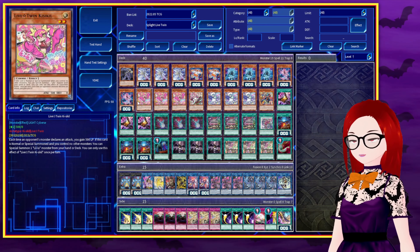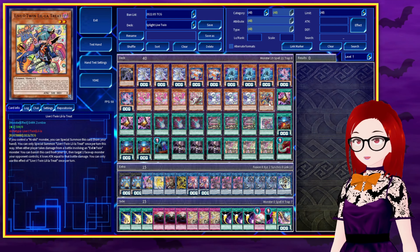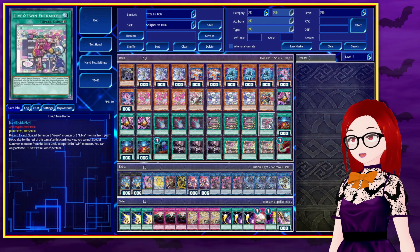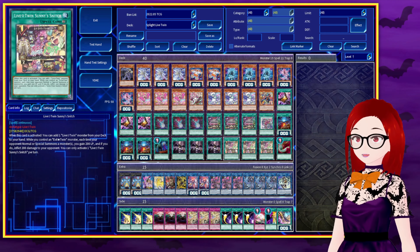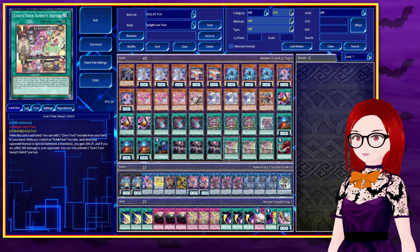Next up we have the Live Twin package, starting with three of each twin, which on summon special summon the other from the hand or deck if you control no other monsters. Then we have the two alt outfits, Frost and Treat. These both special from the hand if you control any of the other twin as an extender, and then they have effects in the grave: Treat acts as an attack reduction if an Evil Twin monster does battle damage, and Frost draws you a card if your opponent activates an effect that adds a card from their deck to their hand while you control an Evil Twin monster. Three Secret Password, which searches a Live Twin or Evil Twin spell trap. One Live Twin Home gets a Live Twin monster onto the field from deck by discarding a card at quick-play speed, but locks you into Evil Twin summons from the extra deck. And lastly, three Sunny Snitch, which serves as the searcher of the archetype, adding a Live Twin to hand, and if you control an Evil Twin every time your opponent summons a monster, you gain 200 life points and burn them for 200. It doesn't add up to very much usually, but it does slow down the simulator for a bit, and that's as much of a win con as anything else.